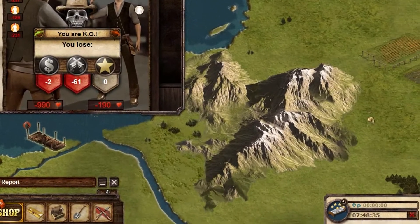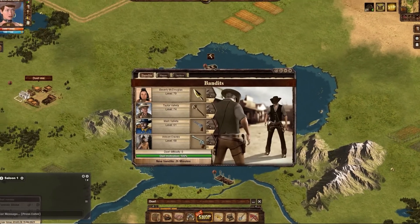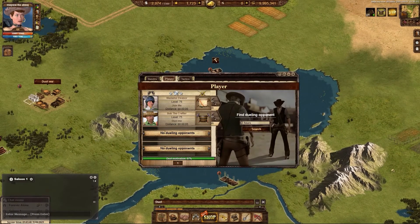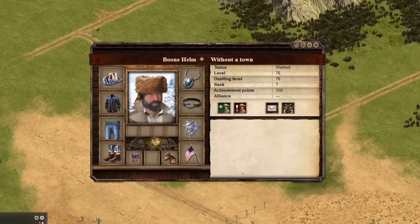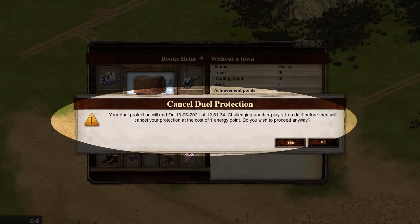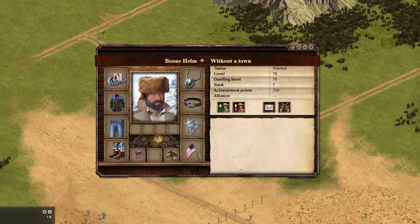If a player is knocked out during a duel, they will lose all money, energy, and health and have to regenerate. They also will be unable to duel for 24 hours during duel suspension, and will be granted another 48 hours of duel protection that prevents them from being dueled. If the player chooses to end their protection early, it will cost them one energy point.